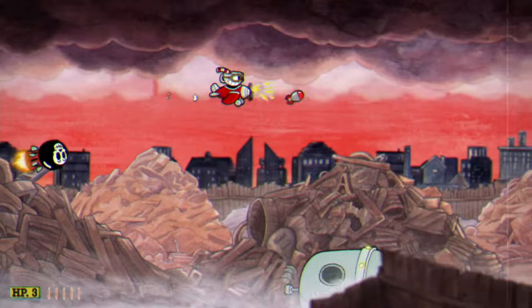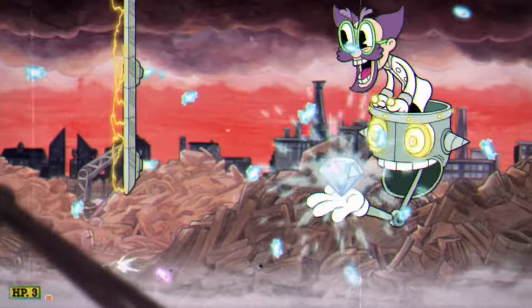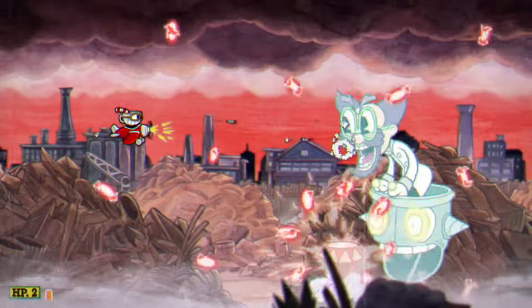Just keep doing this and eventually you'll move on to the next stage. Here you want to use your special attack that you've been charging so far, and don't be scared to use the special move that decreases your size to dodge the little bullets that he fires at you.